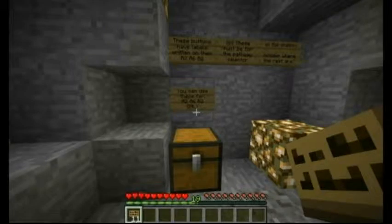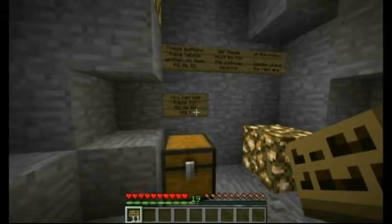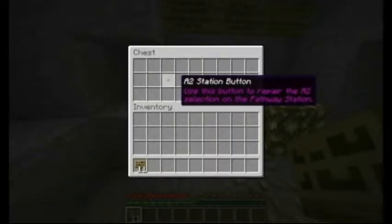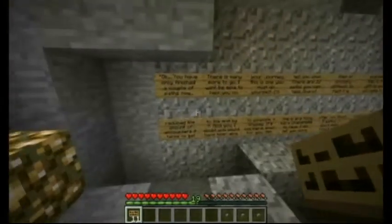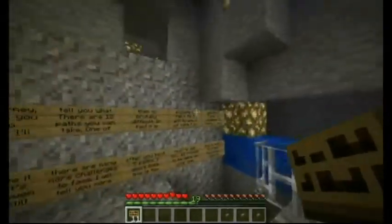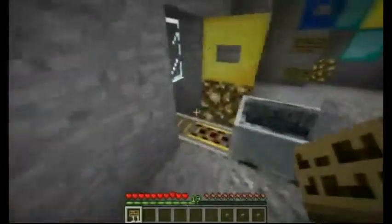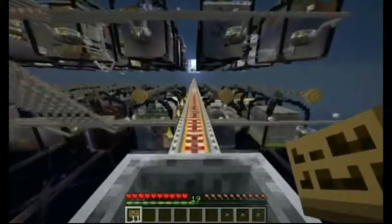These must be for the pathway selector at the station. I wonder where the rest are. You can use these for A2, A6, and... Oh cool, I like how they did that. That's awesome. Okay, you've only finished a couple of paths — there is way more to go. Blah, blah, blah. Whatever. Let's go back to the main station and start our next journey.